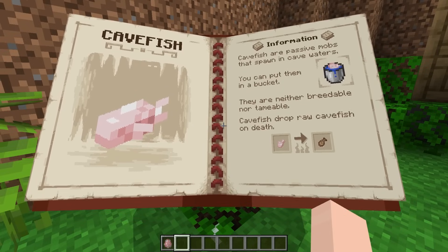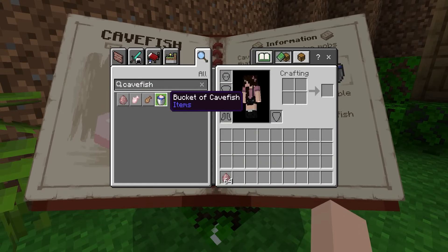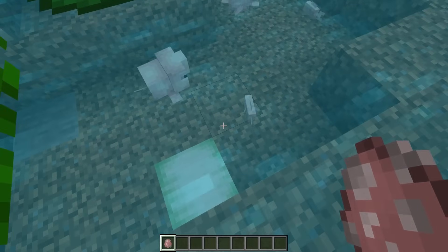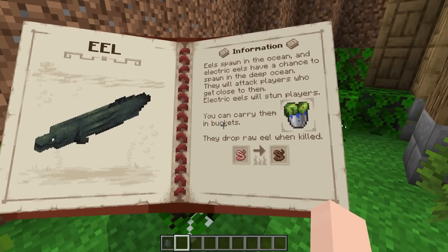The next animal is the cave fish — also an aquatic animal. You can eat and cook them, so there are lots of new food variants, and you can also put them in a bucket. Let's see what the cave fish looks like in the water — oh, it's cute and little, I love it!